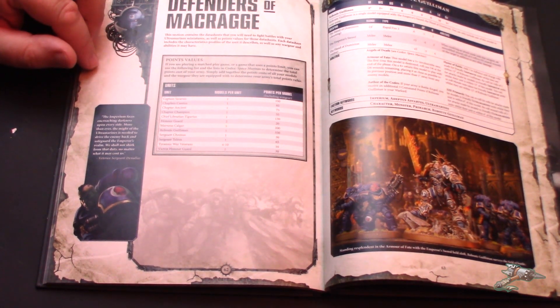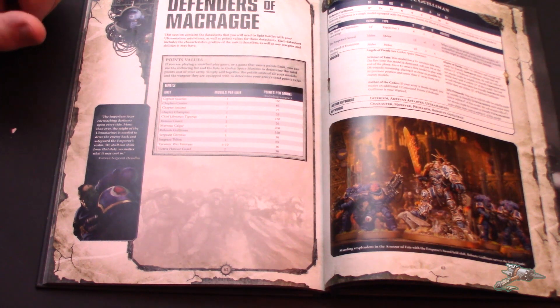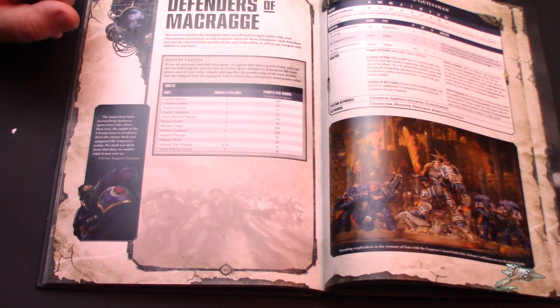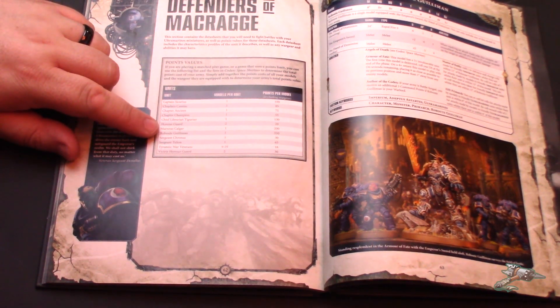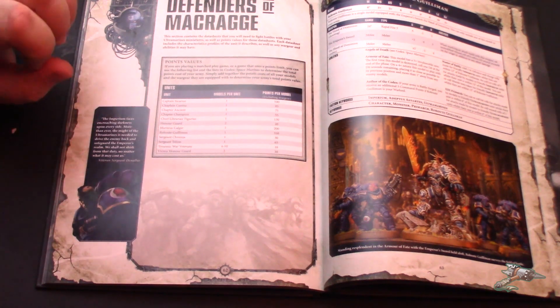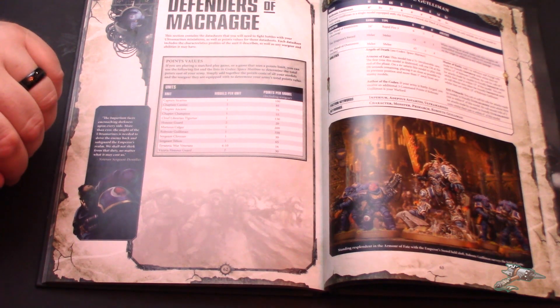The first thing they do in these Codex Supplements, before they get to the data sheets, is list out the point values. That's kind of the reverse of the way it normally is in a Codex, but there's such a limited amount of stuff and no weapons or wargear options — they include all the wargear for these guys already in their points cost. Marneus is still 200. Guilliman is down a little bit — down to 350. That might be because Guilliman is a little bit less good, but we can talk about that when we get to his profile. He's more than 50 points less good, in my opinion.